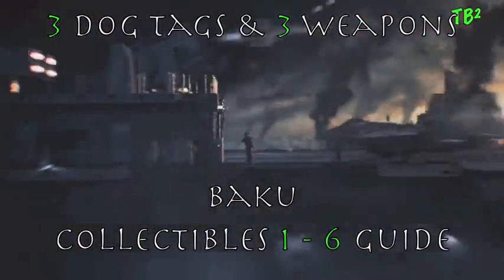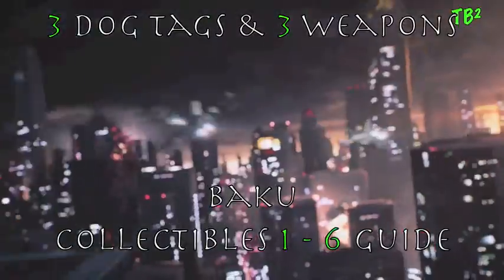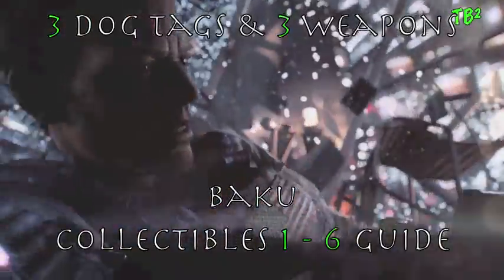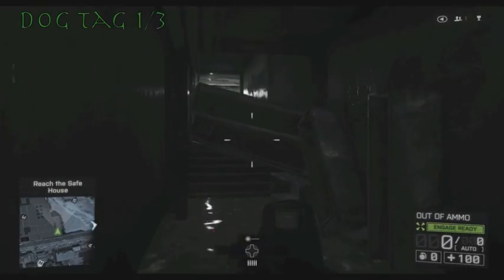What's up guys, Ace here alongside McKay, and we are playing some Battlefield 4, going for all the collectibles on the first mission, which is called Baku. There are three dog tags and three weapons that you're going to want to find.